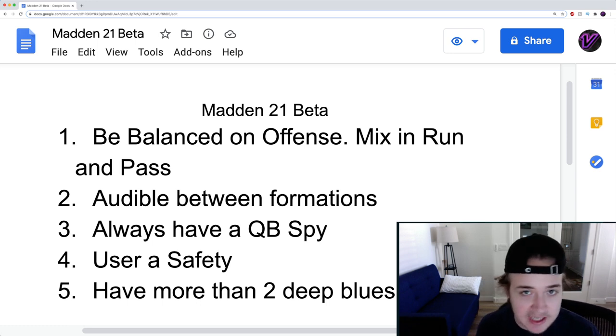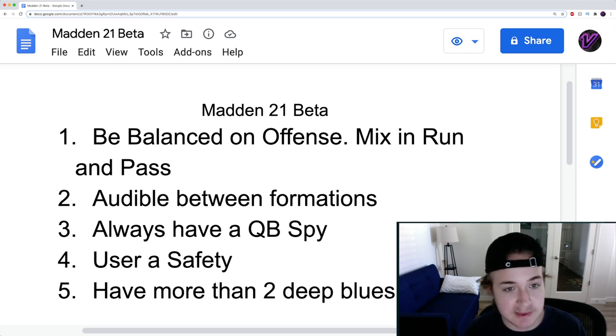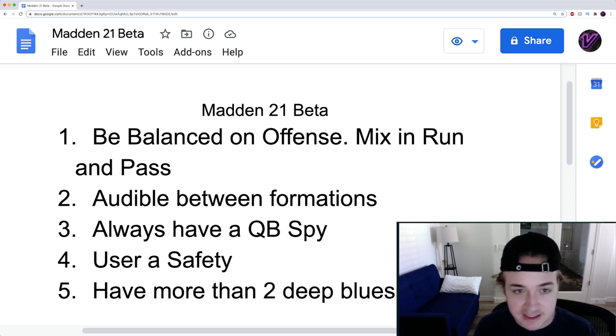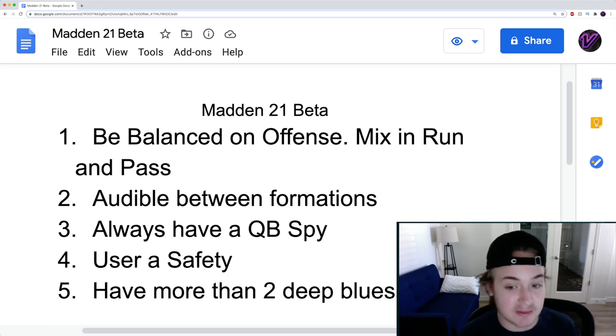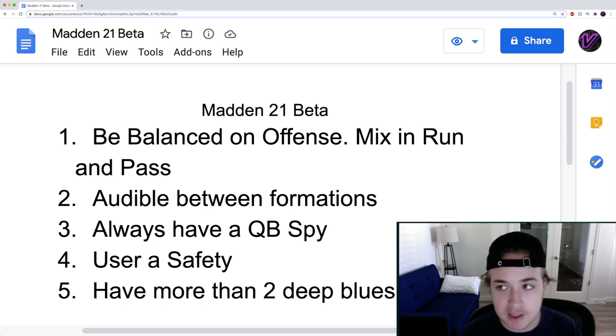When I know my opponent is just going to pass, it makes it a lot easier for me to play defense. On offense, what I'm doing is coming out in a single back or under center set and wanting to run the ball first. Then I get my opponent in run defense, get them stacking the box, and then I'm able to pass the ball very easily — especially with a team like the Chiefs or Buccaneers. I like to run the ball first even if he's in run D, still try to run it, get him to commit, and then pull out the pass in unorthodox downs and distances to catch him off guard.